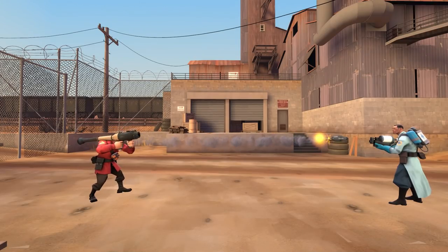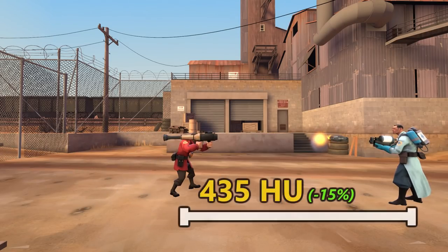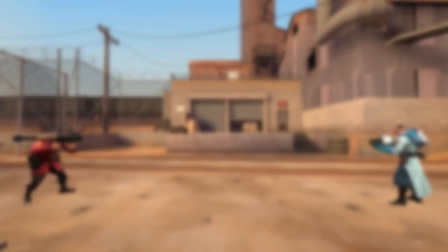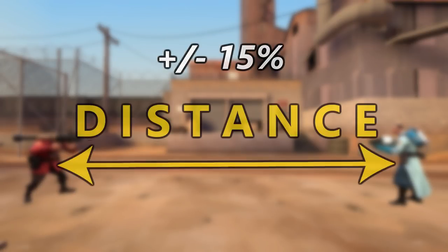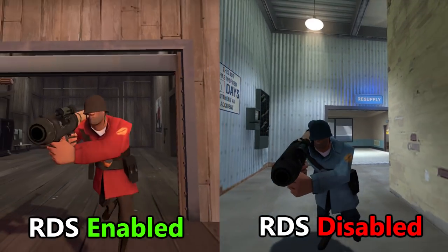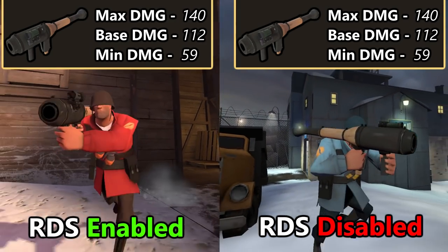For example, let's say I fire a Direct Hit shot exactly 512 hammer units away from my target. With RDS enabled, that plus or minus 15% modifier is applied to my distance, meaning the game may calculate my damage as if I was as close as 435 hammer units away, resulting in ramp-up and greater damage, or as far as 588 hammer units away, resulting in fall-off and less damage. This means weapons can never deal more damage than their maximum ramp-up allows — they still deal the same range of damage whether RDS is enabled or not.